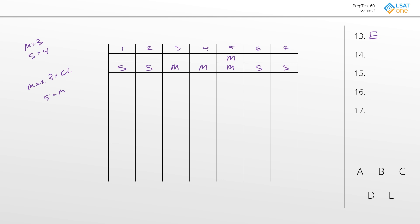The question asks: which of the following must be true? A — six is different from seven. Nope, they're both the same. B — one is different from two. Nope, they're both the same. Answer choice C — seven is mulch. Nope, it is stone. Answer choice D — six is mulch. Nope, it is stone. E — the first load is stone. And yes, it is. The best answer to question 15 is E.